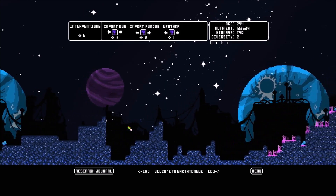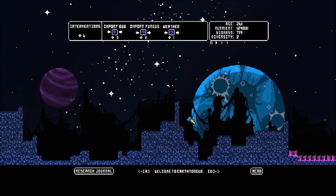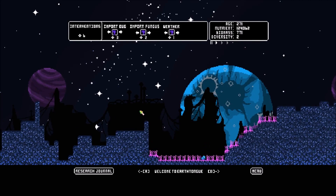We'll get them to live in this area. I don't know if putting too much here is wise — supply and demand, right? We'll put two there, and there's another patch over here. Maybe they sort of keep this in check. We'll find out. I've got some interventions up here with three options: import bug, import fungus, or weather. Right now they're all on random and require a certain amount of intervention points.